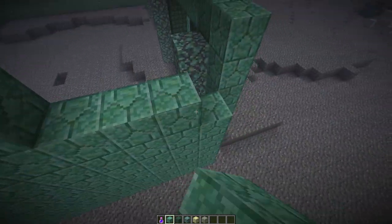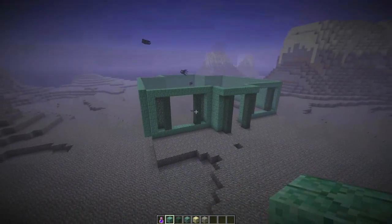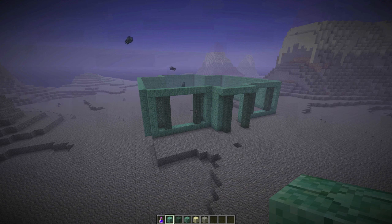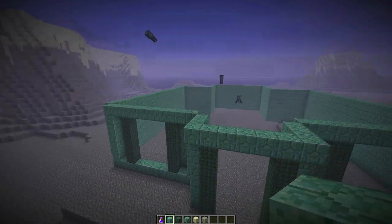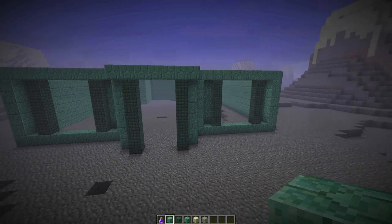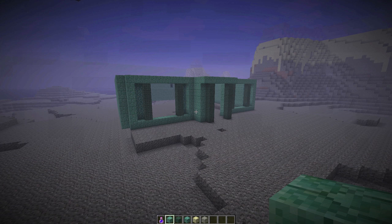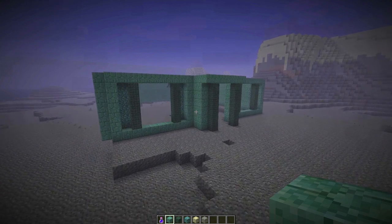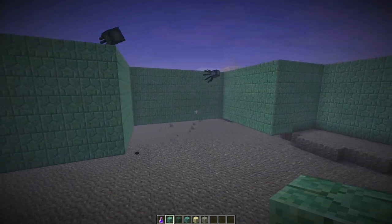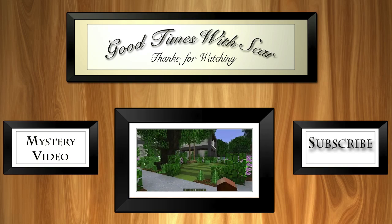We have now almost completed our first story — let's take a look at all our progress. It might look like a box with a weird protruding end on the back, but it's going to be pretty cool when we're done, especially when we add windows and all the detail on the outside — the coral that'll hang off the sides will look really cool. I think that's good for our first episode. Next episode we're going to start the roof and the second story. I really do hope you enjoyed this first video — if you believe it deserved a rating that would be much appreciated. Until next time, this has been Good Times with Scar!